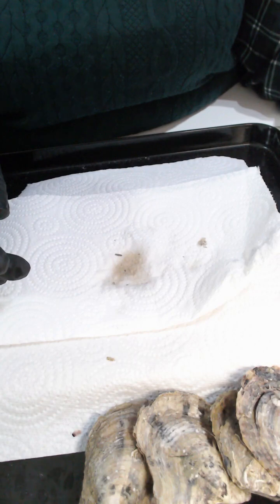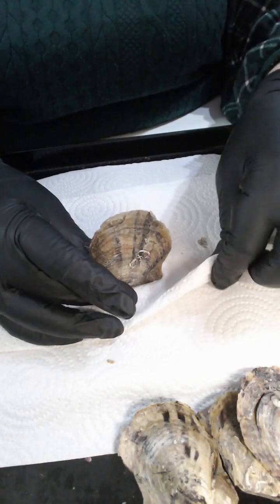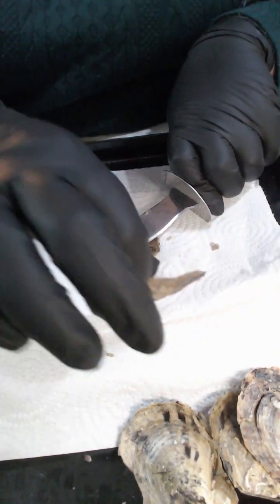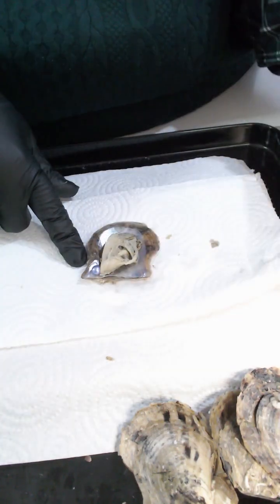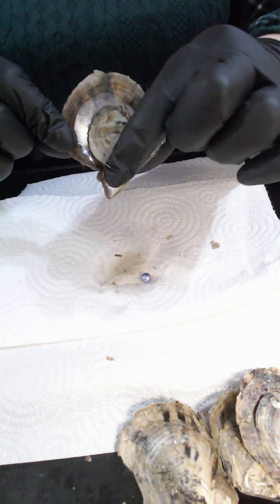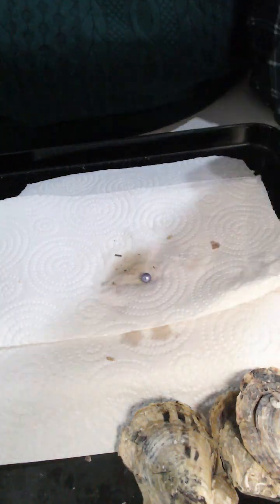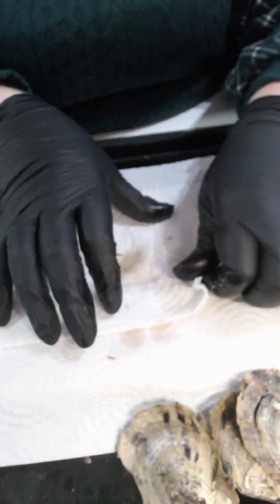Moving on to your next oyster — again a lighter sharper pop there. Right down the bottom I can see a peeper, but we'll show you the top — there's no pearls on that side. And you've got a lavender pearl there, and there's no more in that one. So far all single oysters with this opening — so a lavender.